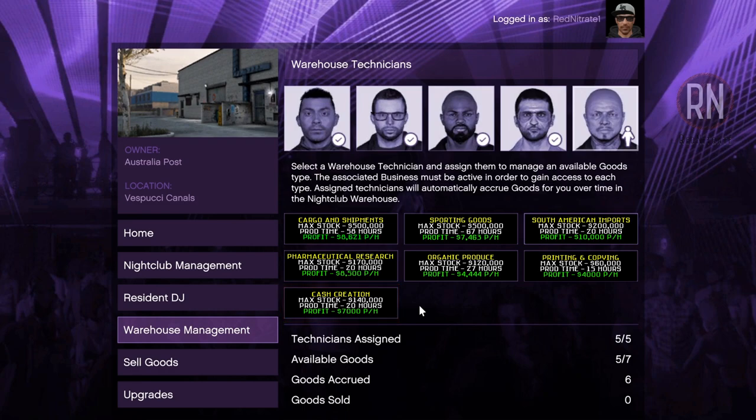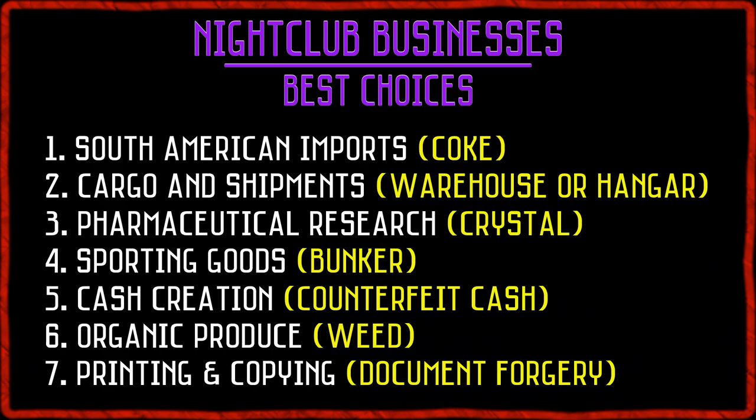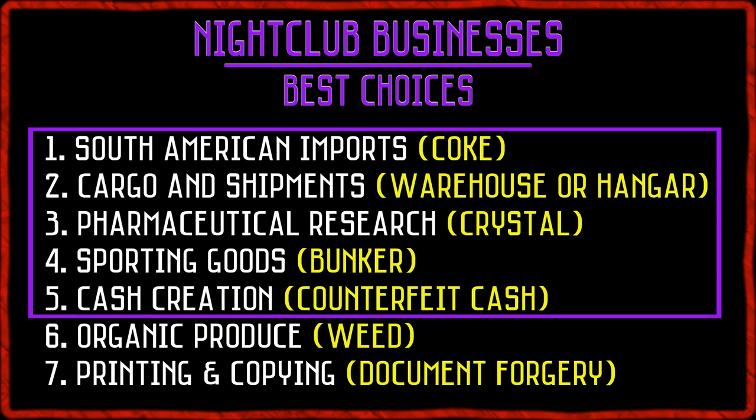Add all of that together with all seven businesses and you can potentially make around $1.7 million with a full sale. There are seven available businesses but you can only connect five at one time. Here's a list in order of preference starting with the best earning at the top — you're going to want to aim for the top five. The last two aren't really worth buying just for the nightclub, but if you happen to have them already, they can be useful for when storage maxes on one of the better businesses, at which point you can switch the technician over to the less profitable business until you're ready to sell.